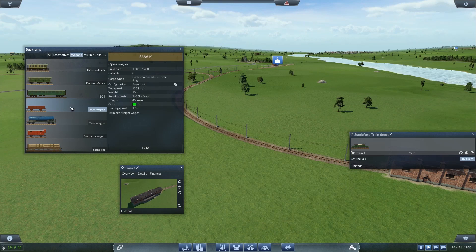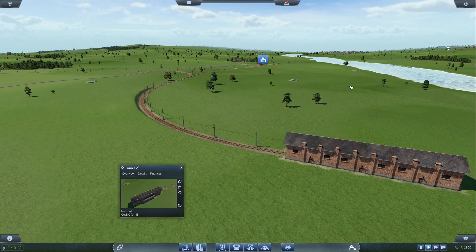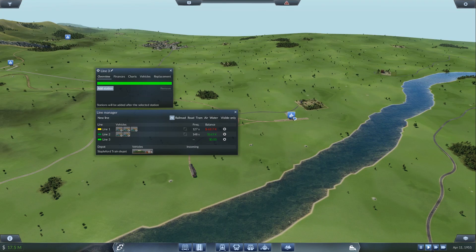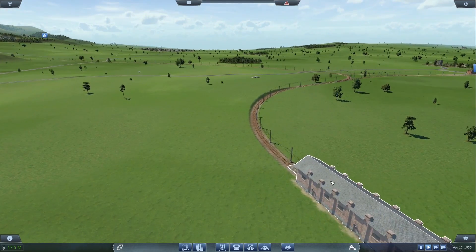Now for wagons — we have some passenger cars on top. This is going to carry our coal, iron, and slag. There are tanks for oil, and a flat car for finished products like steel and logs. I think we're going to buy just a bunch of open wagons — all neon green, the whole thing. I want to do six cars. Six sounds excessive and it may well be, but I want this train to look cool. A couple million dollars later we're down to 17 and a half million. It's already been attached for us. Now we just need to make a line — the icing on the cake.